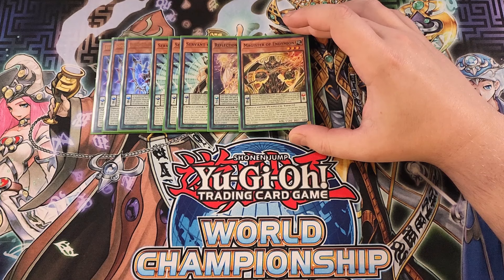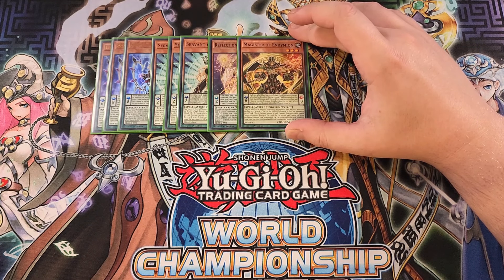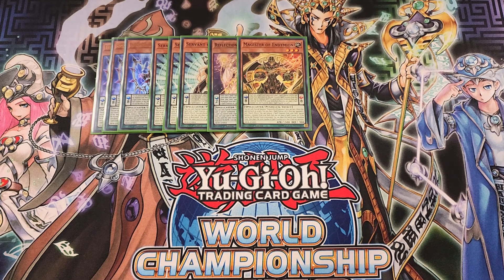We then play a single copy of Magister, great as a one-of in the deck. Each time a spell counter is activated, you place a spell counter on this card. When it has three spell counters, you remove them to special summon both this card from your pendulum zone and one face-up monster from your extra deck that you can place a spell counter on. If you do, place a spell counter on each, instantly getting two monsters out with spell counters.